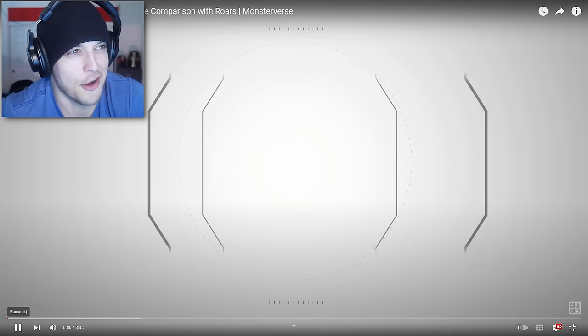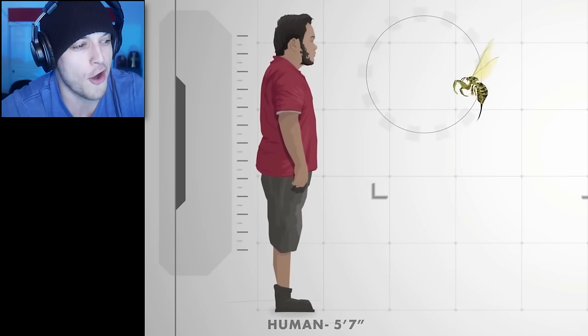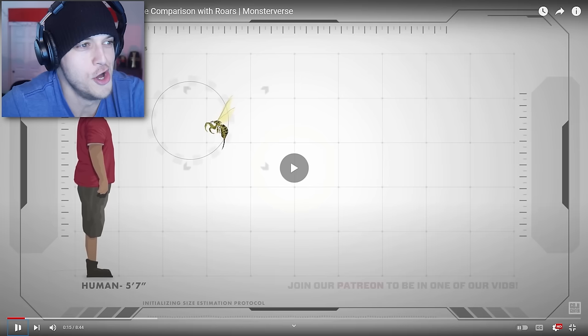This Goji Center size comparison video of Skull Island creatures shall be a perfect way for us to decipher which of these I could beat in combat. There's me — okay, but this human is 5'7 and appears to have more of a relaxed average build. I'm 6'2 and have been boxing and weightlifting almost every day for years, so there will be a slight difference.